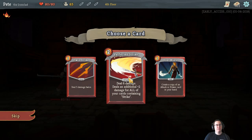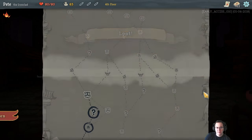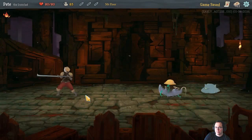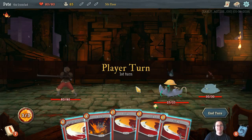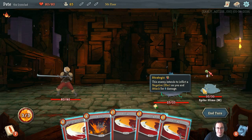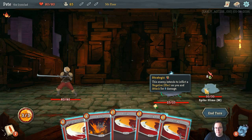Let's give this new card a try - plus two damage for all of your cards containing strikes, so I think that's a fair amount of them. But I'm guessing we're going to need to have a fairly attack-focused deck to really make the most of that. These guys are pretty neat - the fungus controlling a dead rat, and also he's got a friend called a Spikes Slime who's medium - I'll go with medium.